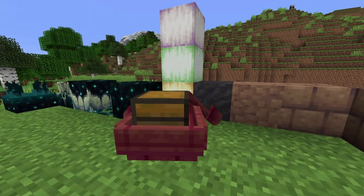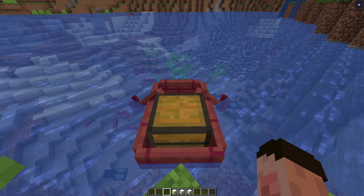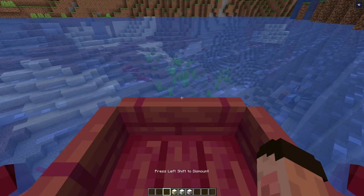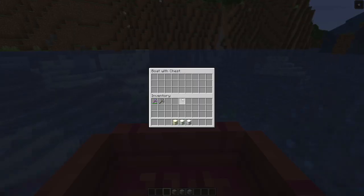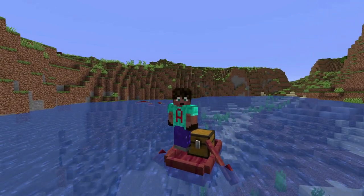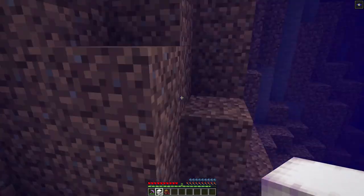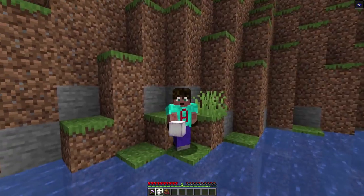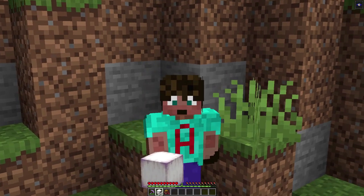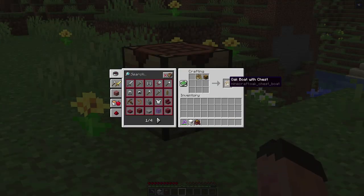Now let's look at the utility blocks, and they include the frog lights and the chest in a boat. The boat with chest is just that - it's a chest in a boat. You can access this two ways: you can either shift and right-click on it and it will open up that chest, or alternatively you can right-click on it and then press E and it will open up that chest. You can then move along and press E to see exactly what you're carrying. This is a really good way for you to expand your inventory when you go off exploring. Unfortunately, it doesn't act like a shulker, because when you break it, all the items inside come out and you have to hold them. But you do get the chest and the boat back as well - it's a recyclable commodity. To craft this, you just need a boat and a chest, and you've got a variant for all of the different woods.